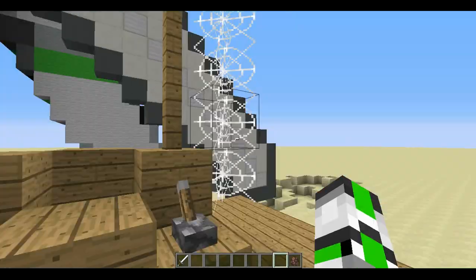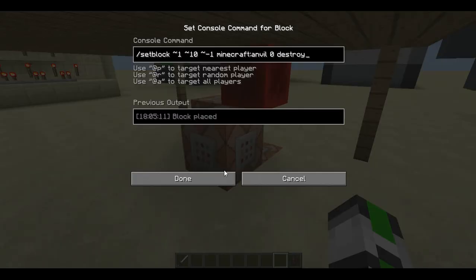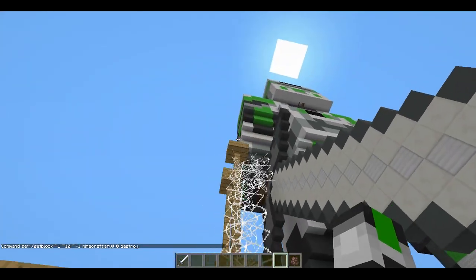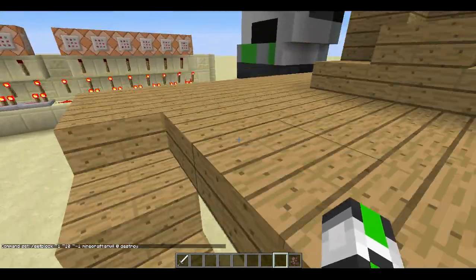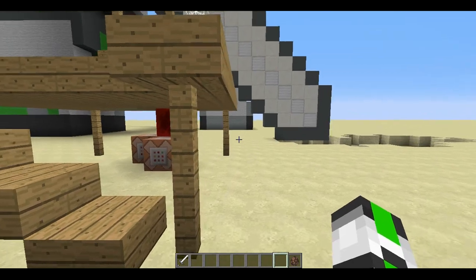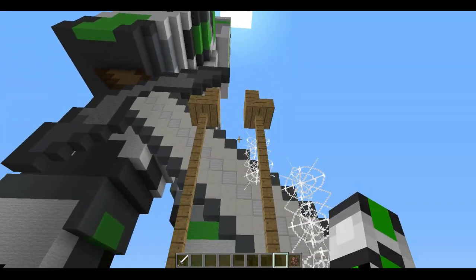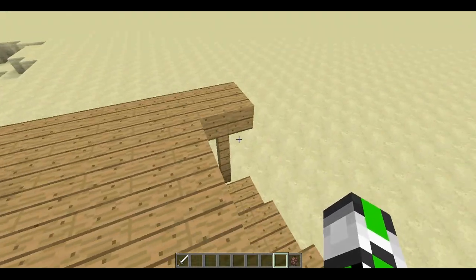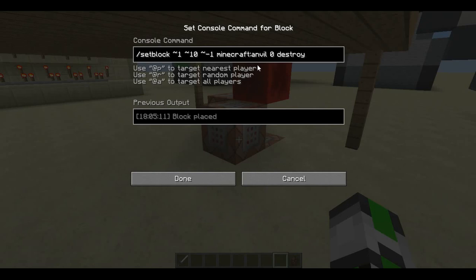Basically what happens — I can show you down here. See those command blocks? They set the target a little bit above the guillotine itself, so it does more damage because the harder it falls, the harder the damage. A villager has as many hearts as a player, so you could also kill a player with this — not a very cool thing. But all I did is just use the set block command on the place where you want it.